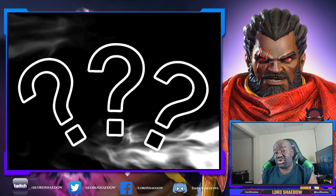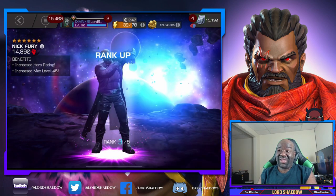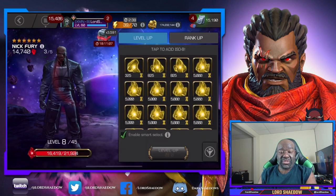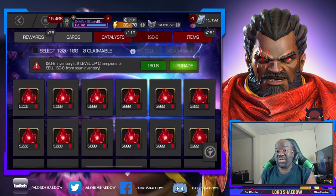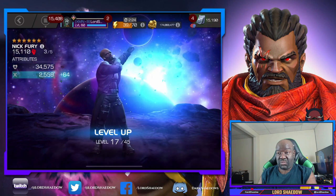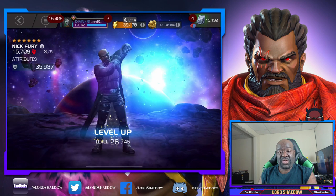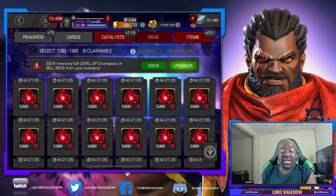Three, two, one — Nick Fury! Let me explain why I decided to take Nick Fury up even though he's not awakened. This is not the first time I've done this; I've taken other champions to rank three knowing that eventually I'm going to awaken them. I have the five-star rank five awakened Nick Fury who will be used until I can get this guy awakened, but I had some T2 alphas that were going to be expiring and I know I want to take Nick Fury up to rank three.